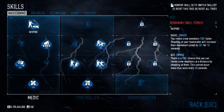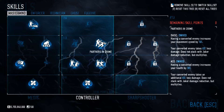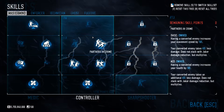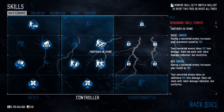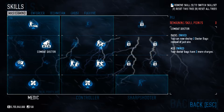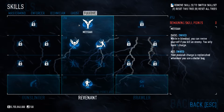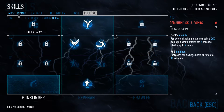So Inspire to help our teammates, Partners in Crime to have someone to help you if you play solo — you can have two converted enemies. And two Combat Doctor deployable Doctor Bags for the Messiah aced skill to recharge your Messiah charge.